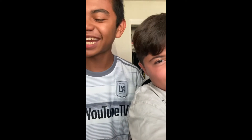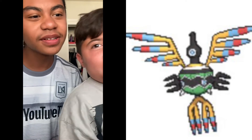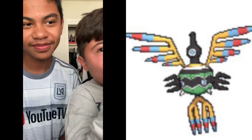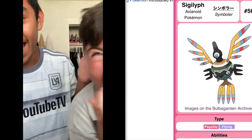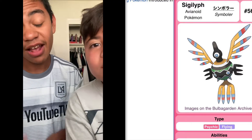Come on, Aaron, give some hints or guess something. Type? Psychic/Flying. Name? Sigilith. He said fake — I knew you were gonna say fake — but it is real. Sigilith is so weird that I honestly don't know what it is at this point.